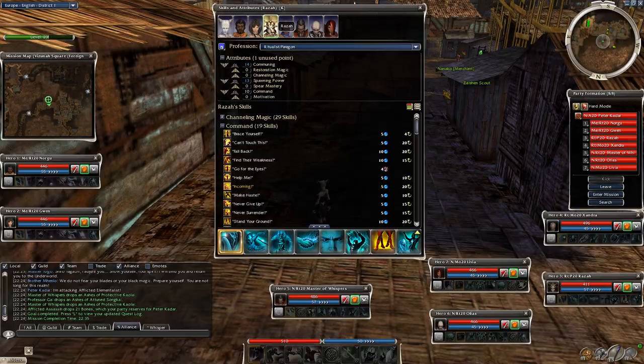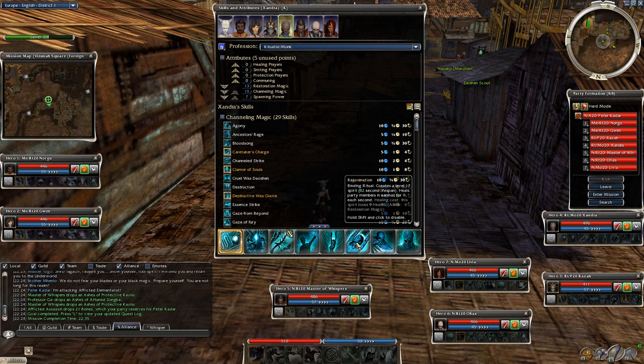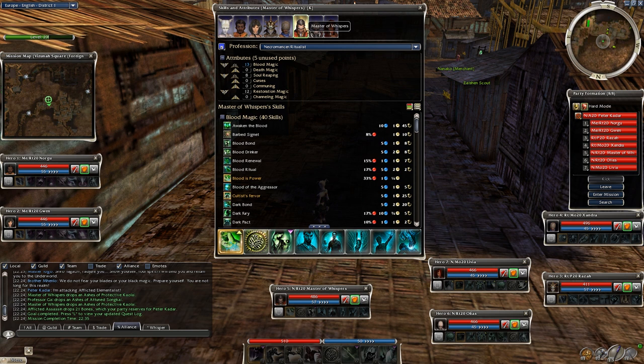For example, all ST spirits — so Displacement, Shelter and Union. Then on my SoS Ritualist we have Recovery, Recuperation, even the Spirit of Life on the bip necro. All in all, try to help the hench team too — this is a quite difficult mission and you must keep them alive to succeed at the end.